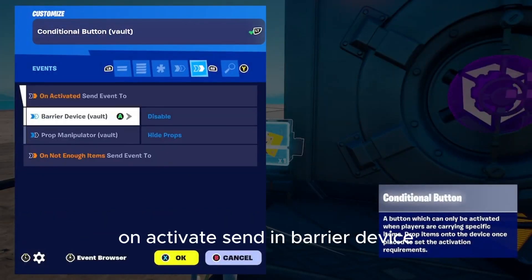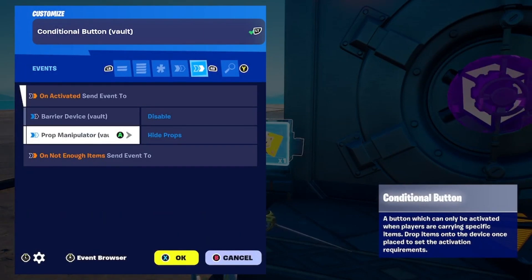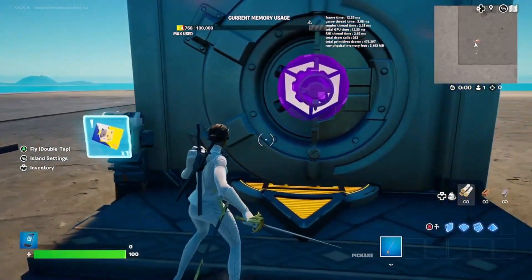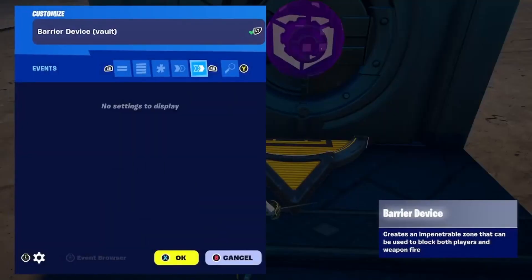Unactivated Testifier, Unactivated — drop the elevator to hide it. The keycard is completely optional. Then set up the barrier device.